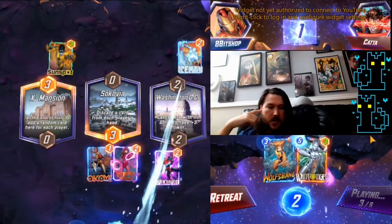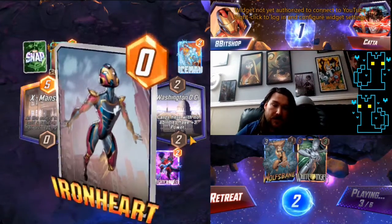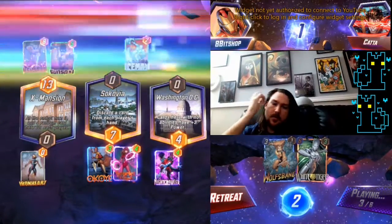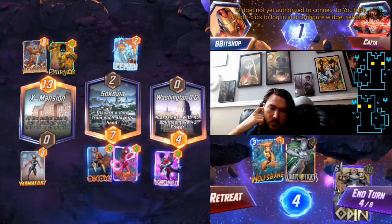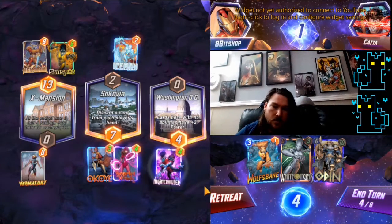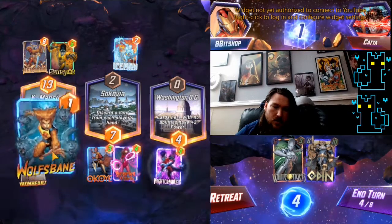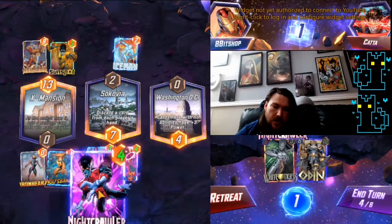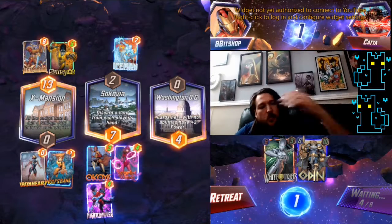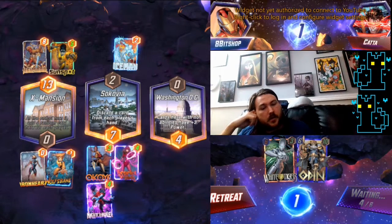Don't hit my White Tiger — dang it! Okay, well that just made this game real rough. You can see why I say Iceman's so strong. Oh, we got another Ironheart though. I'm thinking that and that — then the next turn we throw our Odin right there and we should have two pretty big things going on.